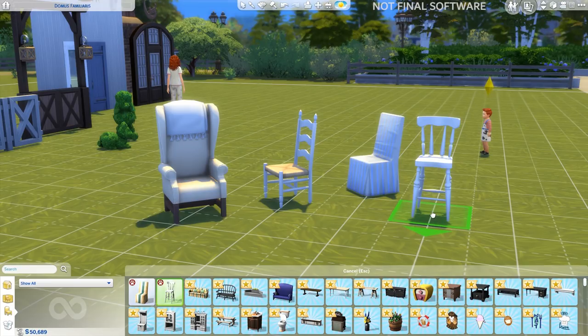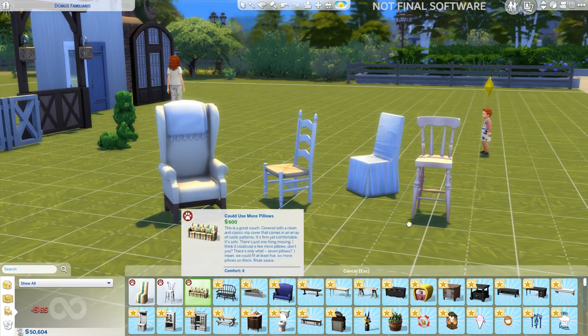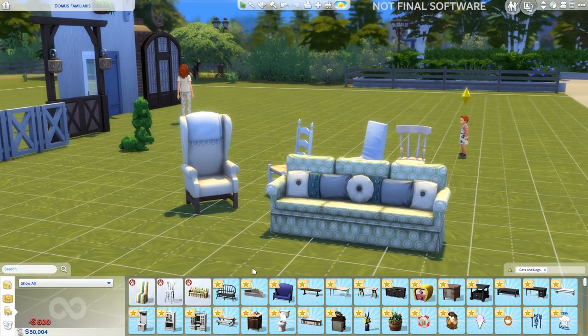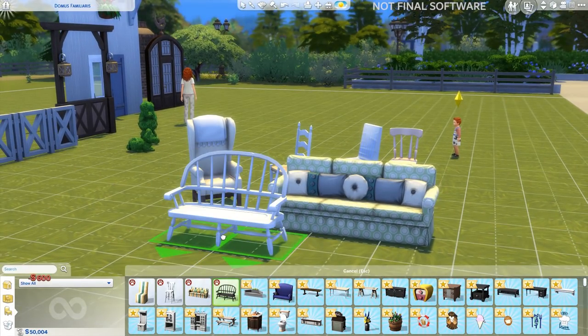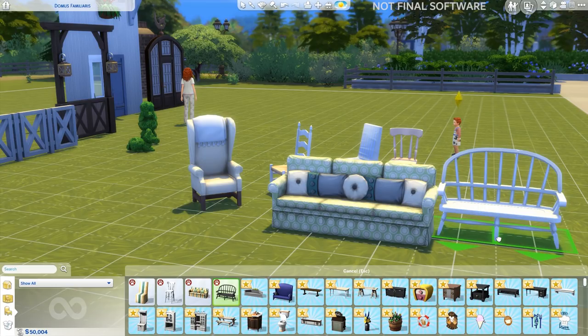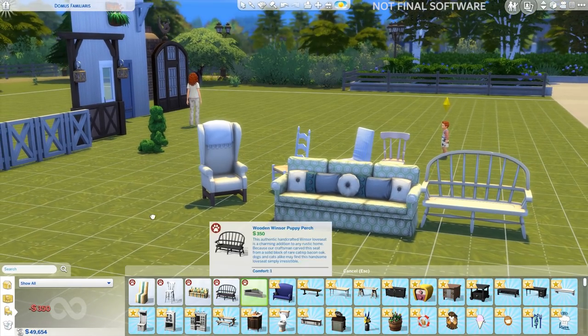We've also got some stools. If you look below you'll see there's a new toilet, a new bar, a whole heap of new stuff — wall decals — and there is a trestle table which I'm really excited about because I love trestle tables. There's also a coffee table and desk. There's a whole heap of new stuff that we will go through when I have the game, so fingers crossed that's not too far away. This game will be out November 10th for everyone.